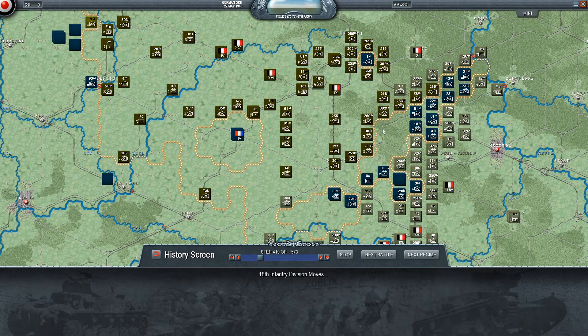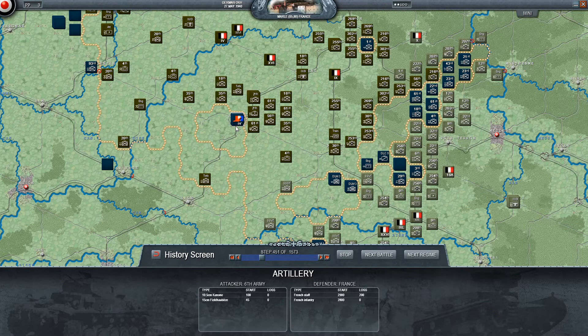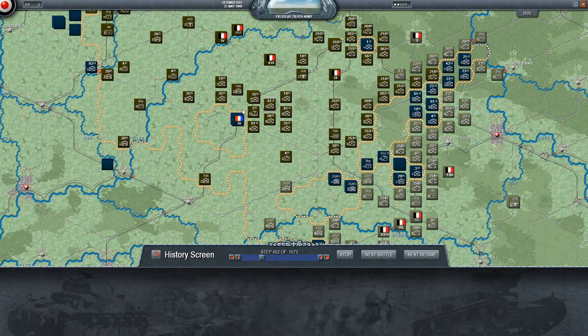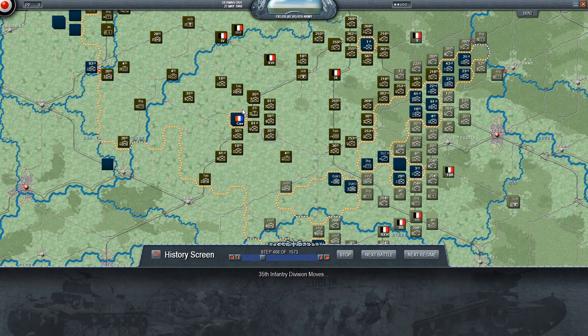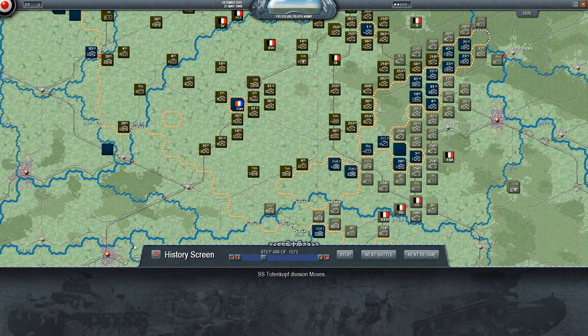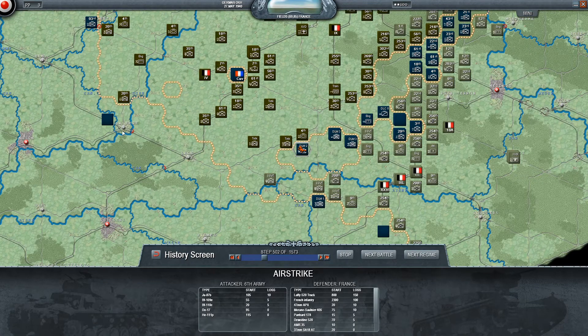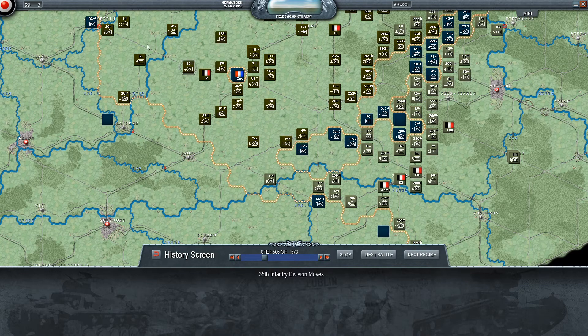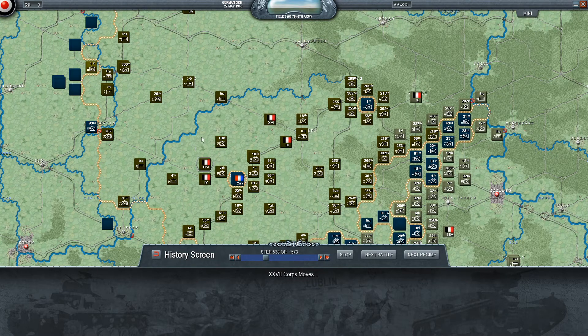There are French units in here — we're not just moving there for no reason. The French headquarters units in the city refused to fall back when attacked by quite a lot of Germans, though they would be eliminated next turn. Elsewhere, the French have guard regiments at the crossings. We don't really have any capability to force those with our mobile units at this point, so we would have to wait for the infantry, but there's also not a lot that the French can do to punch back at us.